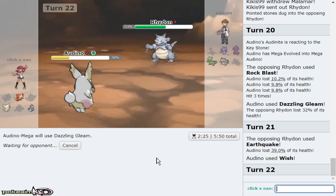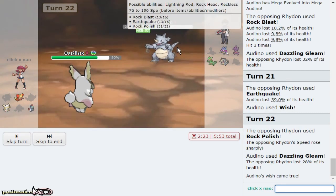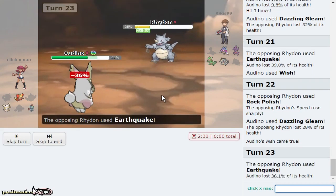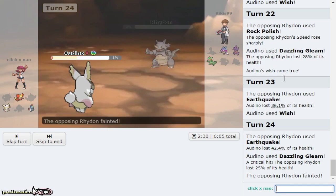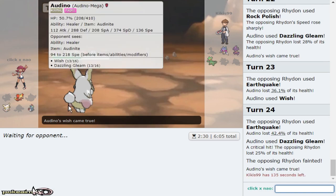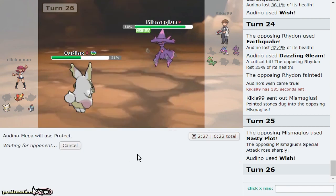Going to click Dazzling Gleam for sure as he Rock Polishes up. This is literally my only play. We'll Wish up again because we do tank his hit. I made pretty much my only play — going for Dazzling Gleam hoping that he would go for the Wish Protect. I do eat Malamar because I am offensive, and I can Fire Blast spam through my opponent's team. Are you Taunt? I'll Protect right here just in case you Z me. That Dazzling Gleam isn't gonna do much.